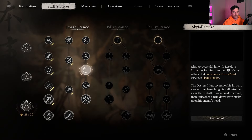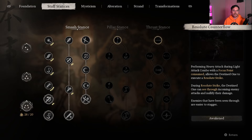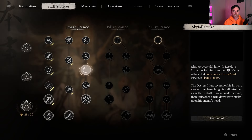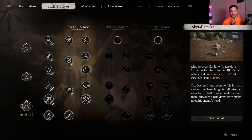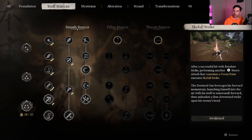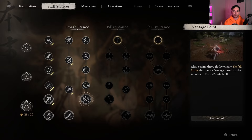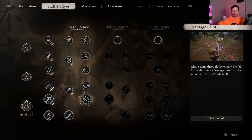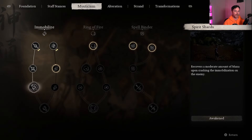For staff stances, we are fully maxing out all of Smash Stance. The main things to note: Resolute Strike is basically an inbuilt parry into Smash Stance — very satisfying to pull off. After landing a Resolute Strike, you can follow up with a heavy and dump Skyfall Strike. With Endeavor, you can actually use Skyfall Strike without any focus points, though I highly recommend using it with focus points for much more damage. Vantage Point ties Resolute Strike and Skyfall Strike together, granting more damage when you see through an enemy's attack.